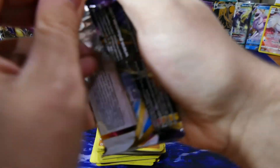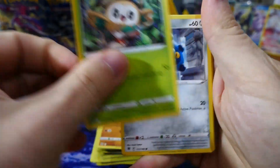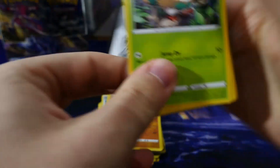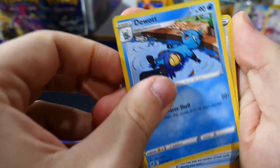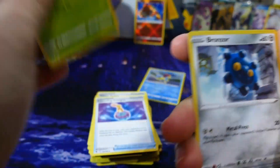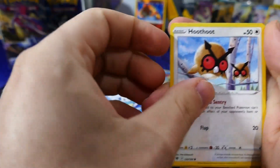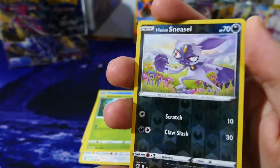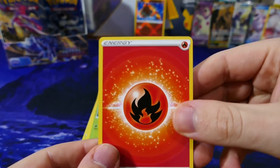Next pack from our booster box. The code, one two three to the front and let's go. Pips up the pile. Hisuian Sneasel reverse holo and a Vespiquen regular rare. Fire energy.